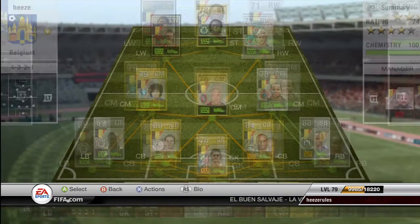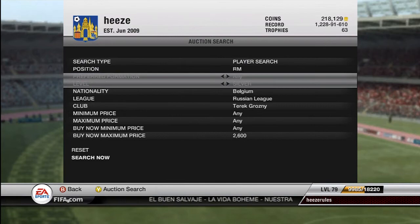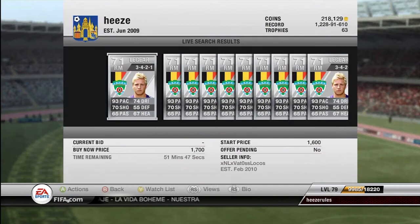Now the status on the market. You can see: right mid, silver, Belgium, Russian league, Teregrosny, BNL — maximum price 2.6k.